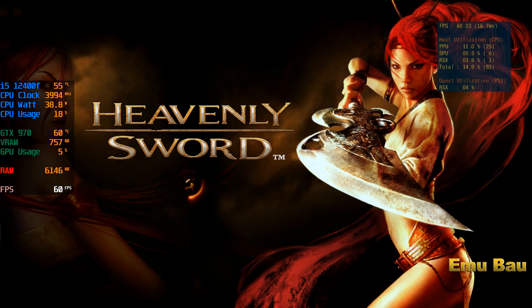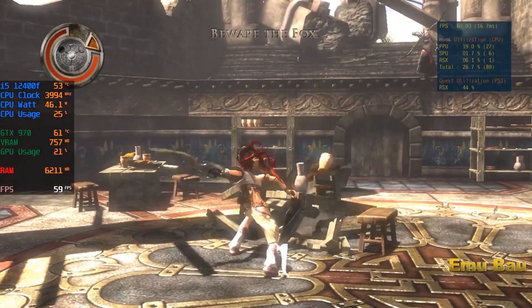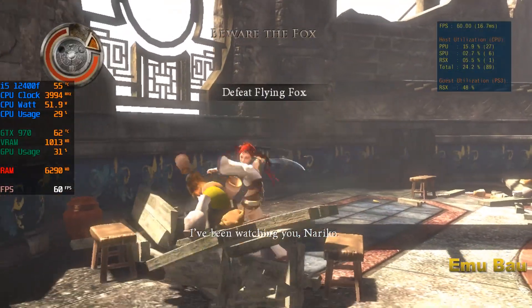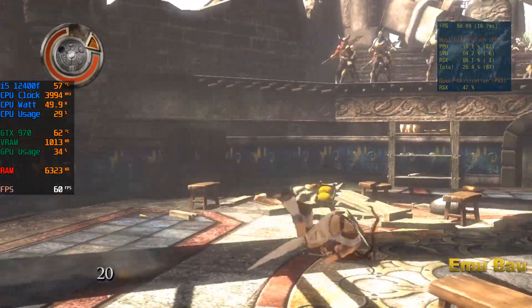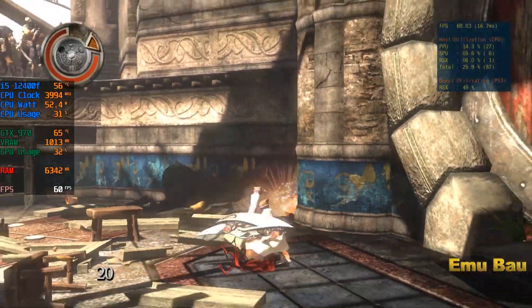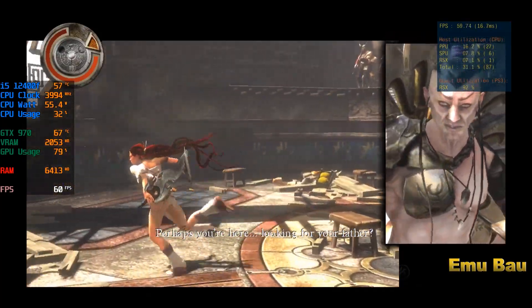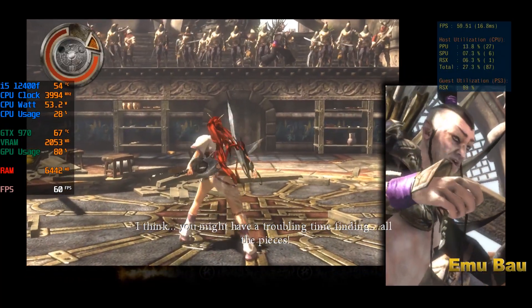For Heavenly Sword, the FPS obtained is very stable, but it is still constrained by random crashes. That can be overcome by disabling anti-aliasing, because it will consume a lot of your GPU VRAM. It is recommended that the GPU has 8 gigabytes of VRAM so you can enable anti-aliasing at 1080p or more. The game runs stably at 60 frames per second, and during shader compilation FPS remains stable at 60. Enjoy watching, bye.